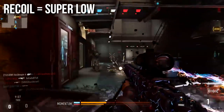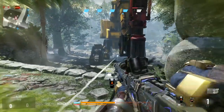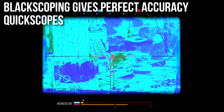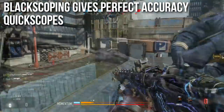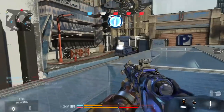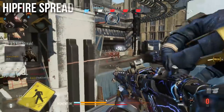The recoil is super low — I almost put 'not applicable,' but it does kick and can shake your sights around. It's pretty much always going to re-center as long as you stay aimed down sights while shooting, so it's almost never a problem. Black scoping gives you perfect accuracy when you quick scope — this is kind of a bug or glitch. If you shoot at the very frame your sight comes up where it looks kind of black, the bullet will go dead center of your screen every single time. I did an entire in-depth on this — check the annotation.